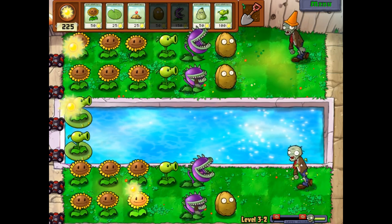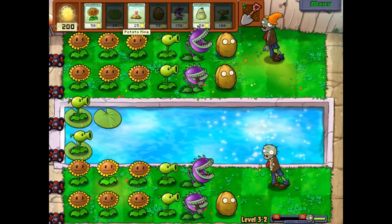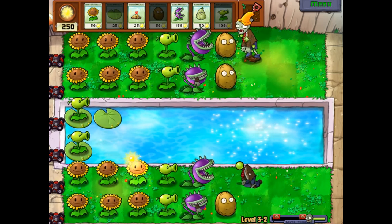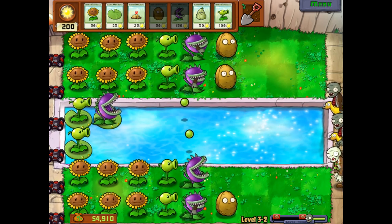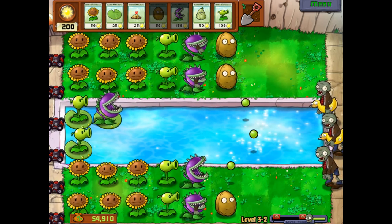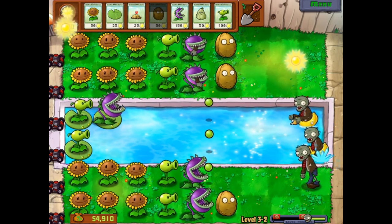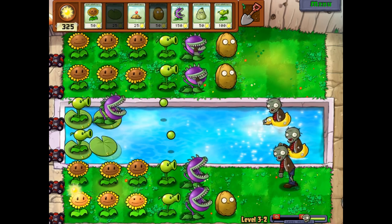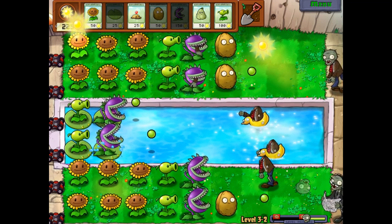The chompers are getting some good work done. We can put chompers on the lily pads — and that might be what we do, just because it's fun. We could put squashes on the water as well, but I don't think I want to do that just yet. It's a little expensive for the little use it has because the zombies coming from the water lanes aren't that threatening at the moment.